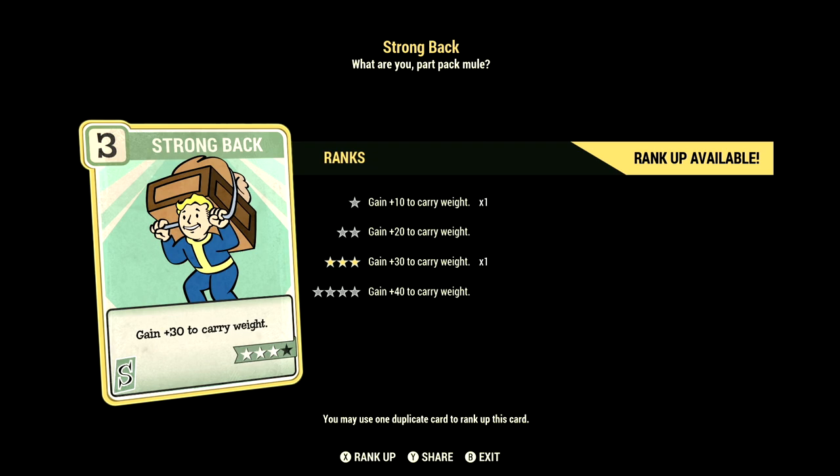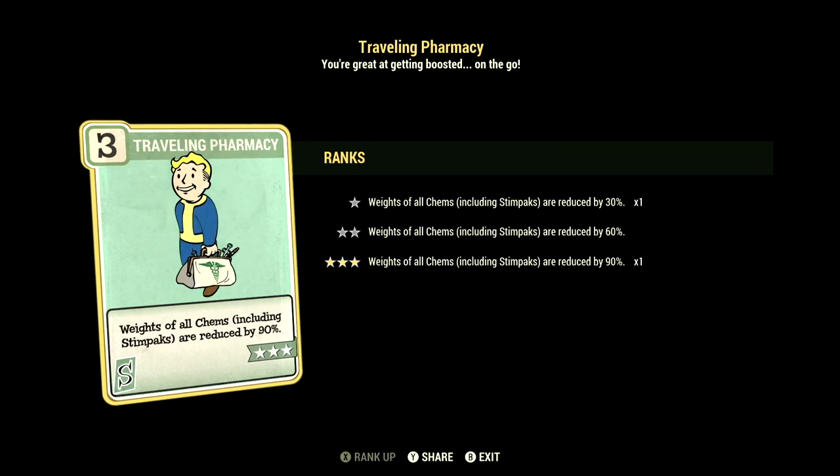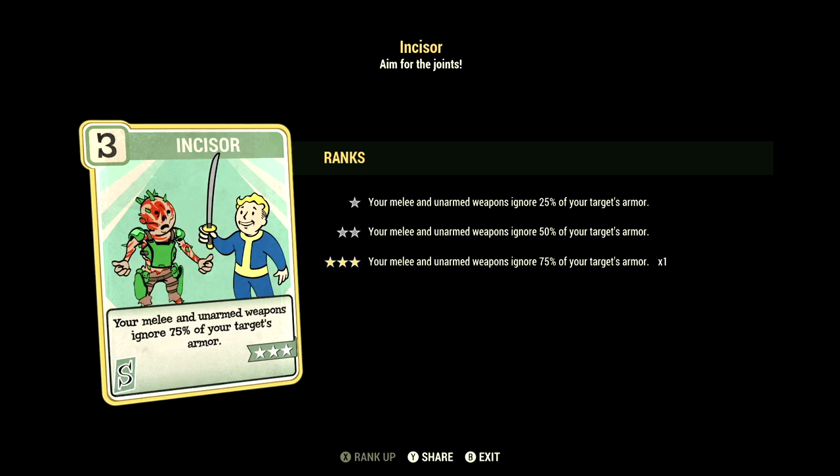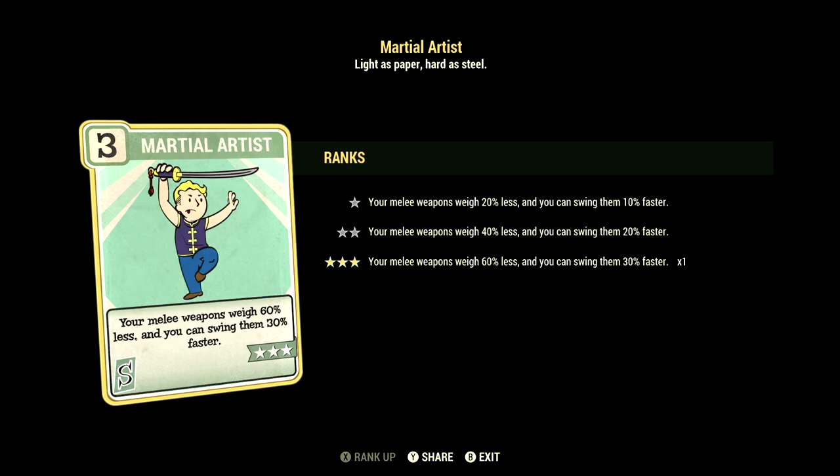Starting off in Strength, we have 15, and this one can have Strong Back at 3 stars — gain a plus 30 to carry weight. We have Traveling Pharmacy maxed out; weights of all chems including stimpaks are reduced by 90%. We have Blocker maxed out; take 45% less damage from your opponent's melee attacks. Now for this build, the weapons we do use are melee weapons, so we have Incisor maxed out — your melee weapons and unarmed weapons ignore 75% of your target's armor. We have Martial Artist maxed out; your melee weapons weigh 60% less, and you can swing them 30% faster.